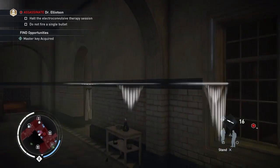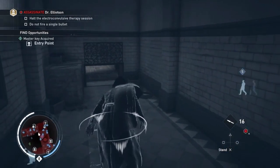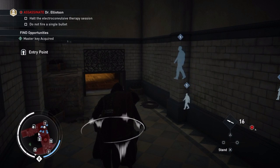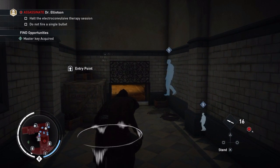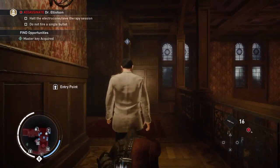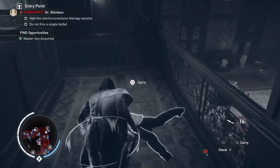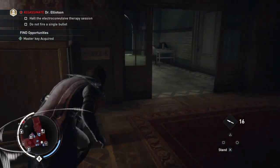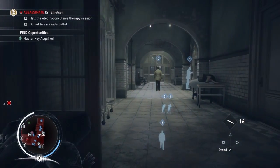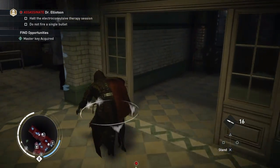You're going to go back through that one window I mentioned at the beginning, and there should be a guard walking up the stairs to this area. You can slide right through here, and this is where you're going to want to go to do that first objective to get 100% — and that's halt the electroconvulsive therapy session. Also, you're going to want to go this way if you want to do the second optional objective, which is the unique kill. So we're going to go right this way and take out these two guards.